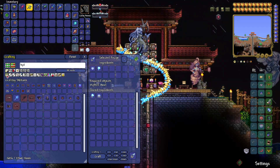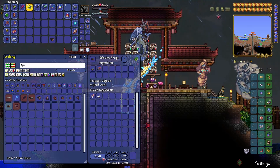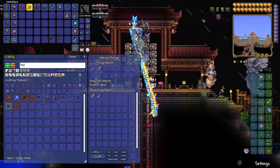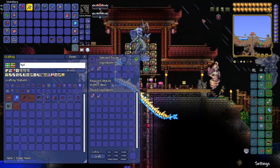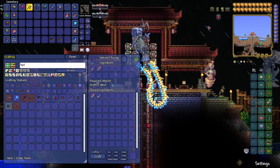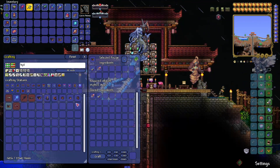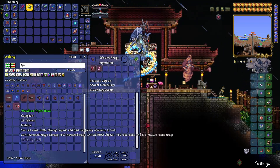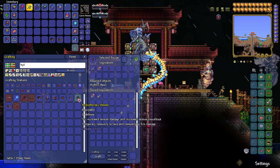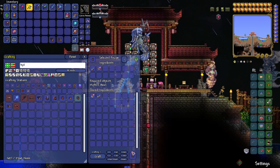Let's craft the chest plate, then the leggings. Hopefully this thunder isn't too loud for you guys. And finally, for the helmet — this one gives 5% increased minion damage and increased minion knockback, plus immunity to lava. So this does minion damage. What I'm hoping is that the set bonus will also give us minions or something, because the Tiki armor set bonus is four additional minion slots which is really good.